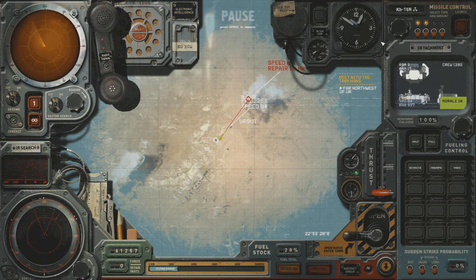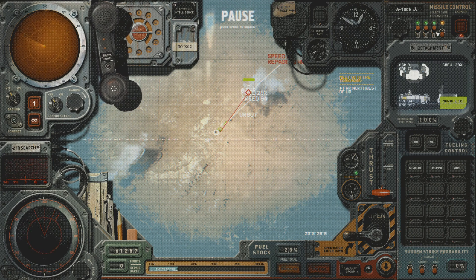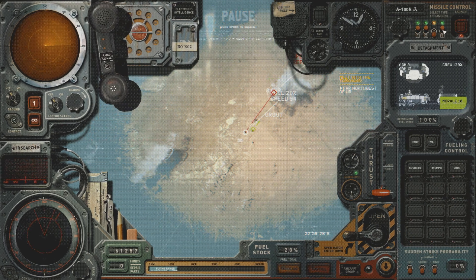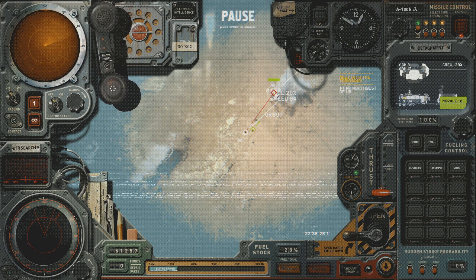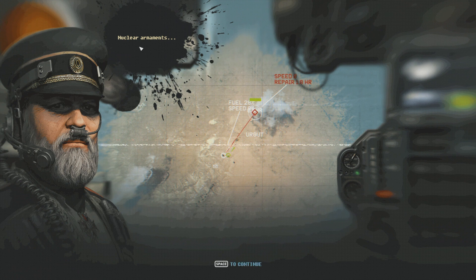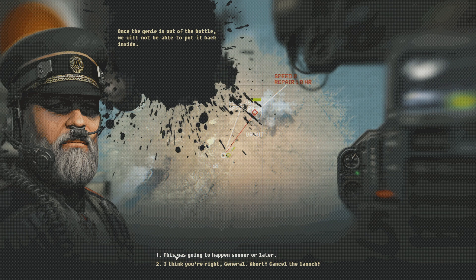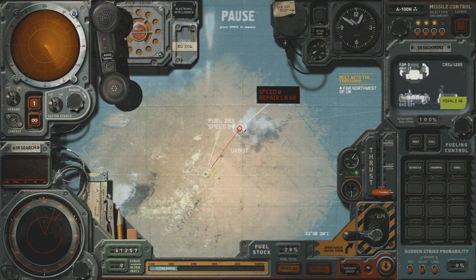We do have another missile, so I am going to launch a nuclear missile here. You can see I have four nuclear missiles teed up. We're not going to launch four — that seems excessive — so we're going to launch one. The game will ask you about nuclear armaments, so I recommend waiting to go nuclear unless you absolutely have to.